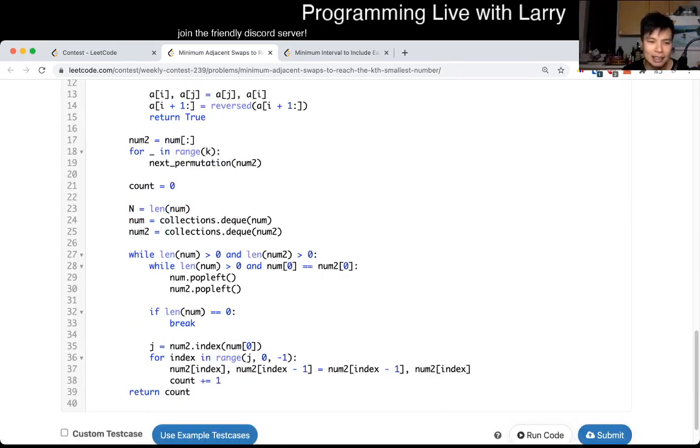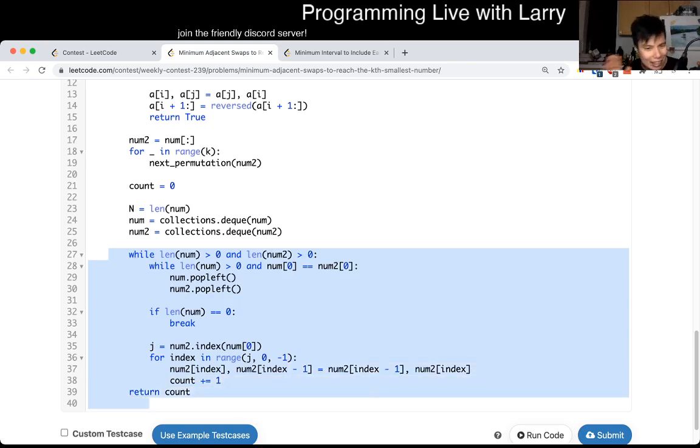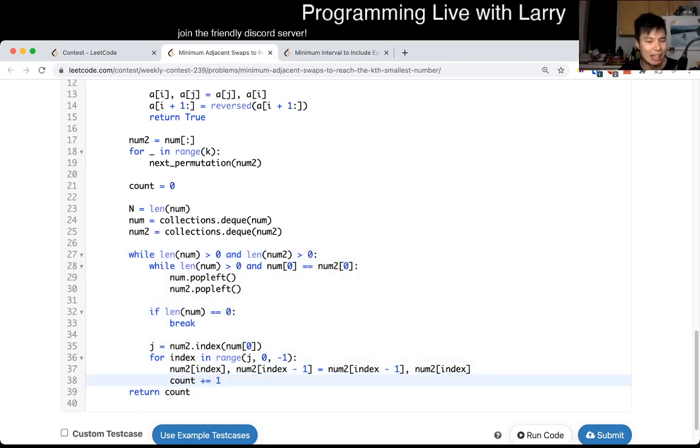And then the second part is just understanding bubble sort and a little bit of greedy — and maybe yolo a little bit because I wasn't that confident about it, to be honest. This part is going to be N squared technically, but it can't actually be that bad in practice.